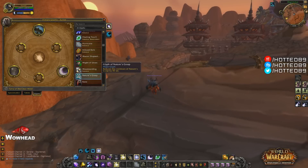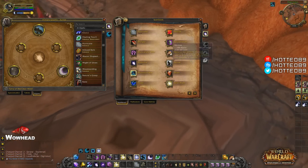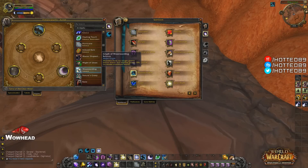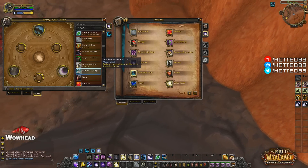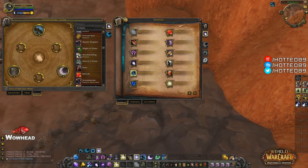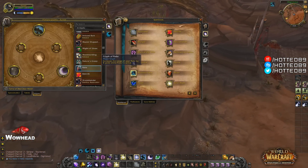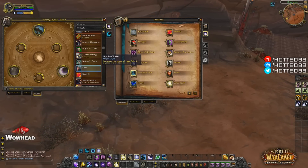The Glyph of Nature's Grasp appears to be obsolete — Nature's Grasp was taken out of the game, so this glyph hasn't been removed from the spellbook yet. Next is the Glyph of Rake, a major glyph that increases the range of your Rake by 8 yards while Prowl is active — useful for players with higher latency so they can get their Rake off.